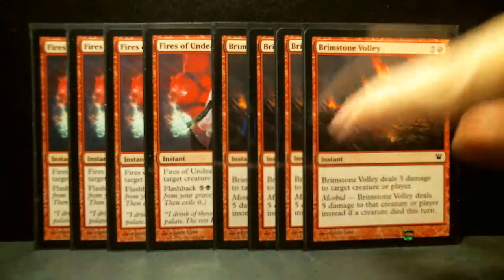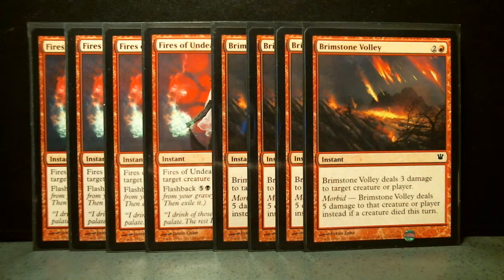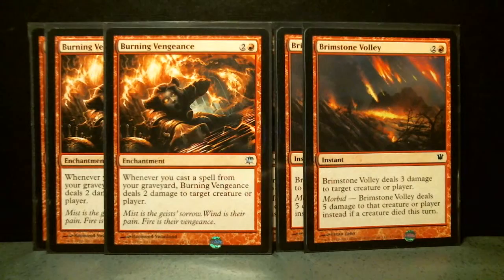Then there's Brimstone Volley, an instant. It deals three damage, and it's nice to play it when something dies because it's got Morbid, and the Morbid ability says that it deals five damage instead. That's very useful.